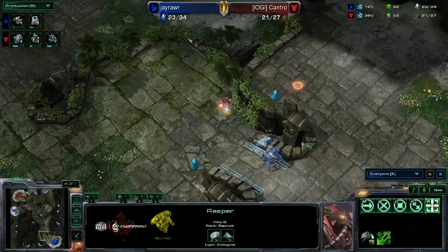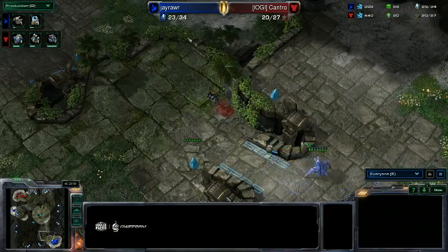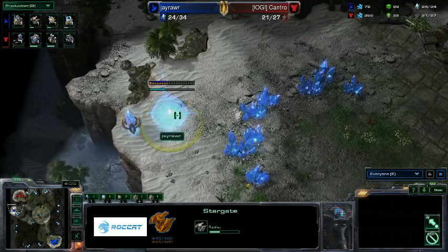The Reaper jumps up the ramp into the Protoss base. He's actually going to meet a Stalker — two pistols versus a laser. And J-Rar not watching that unit at all, maybe not realizing the devastation that could occur by just leaving his unit on auto.